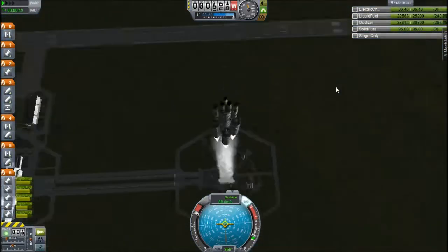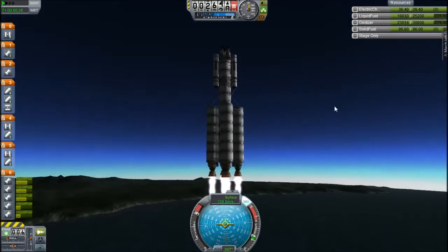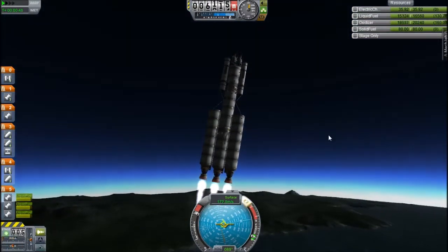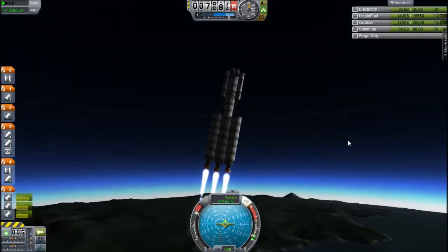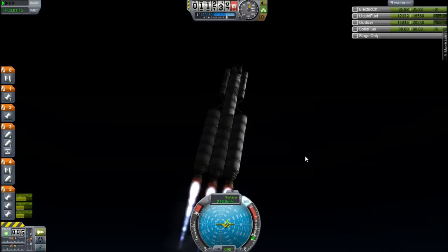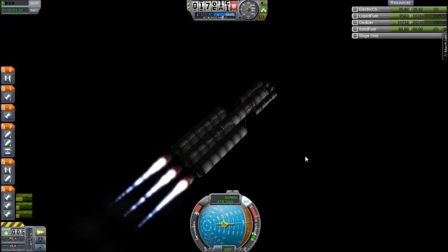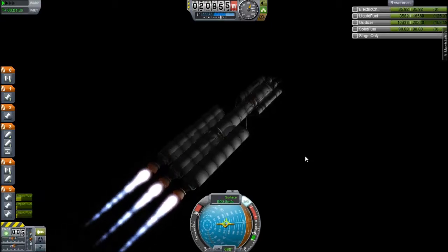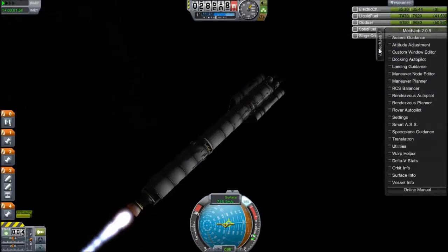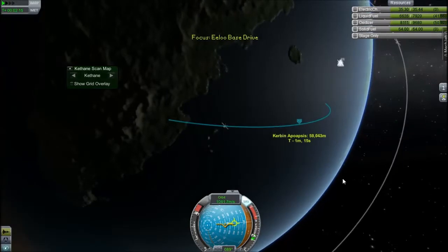Now we are on the pad for the launch of the drive section, because today I am putting the first actual base on ELU. I'm taking four capsules out. What you see here is the drive section that will push it all the way out to ELU. It's a huge drive section — it's more than I would need if I did it well, but I know me quite well and I know that I won't do it well. So here's the huge drive section, and that'll push my three landers out to ELU.